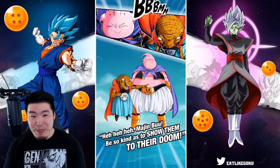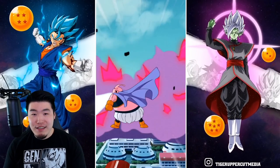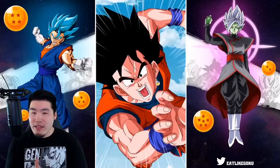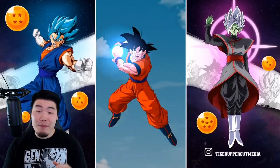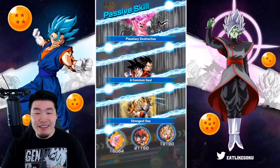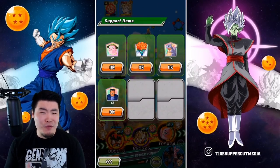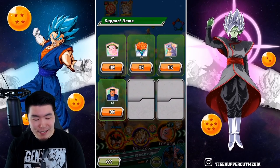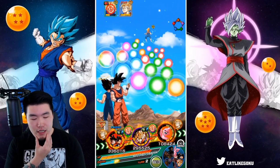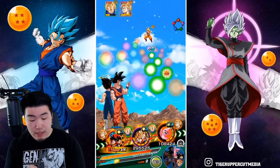Look at all that damage we're taking. Babidi and Buu: 2.4 million attack stat, and we're doing 1.6 million additional attack. I think we stunned Vegeta — if I saw correctly, I believe we stunned Majin Vegeta. We did. And of course we're not taking too much damage after that. That was not a bad first turn. I wish we didn't get supered immediately, but it's going to be fine. We're going to pop a Princess Snake just to be safe.